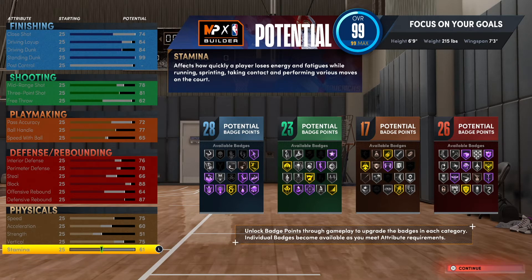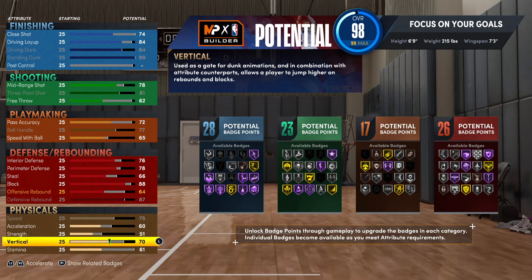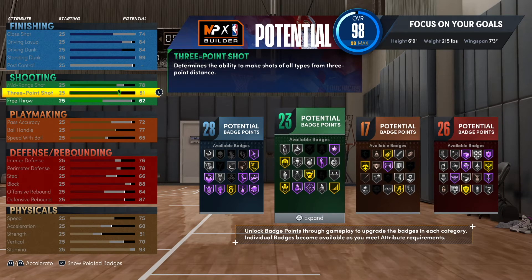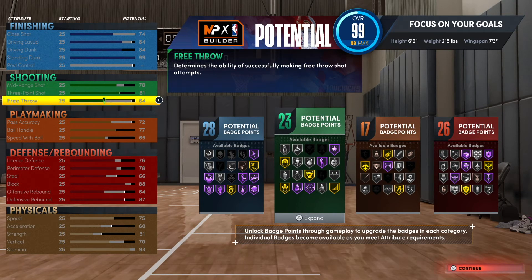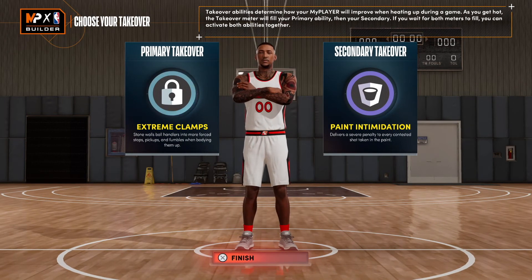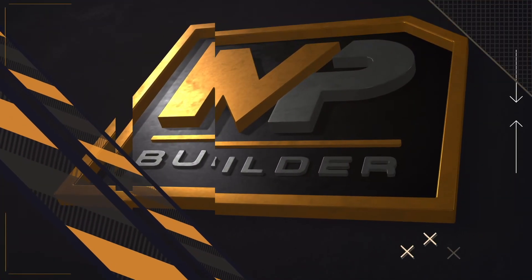Actually I made a mistake, let me check something — I think you gotta drop this down. So we go 93 here and then 64 there. The takeovers are extreme clamps and paint intimidation. Let's see what this all comes out to.